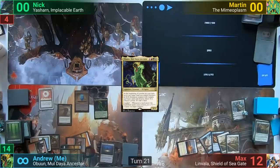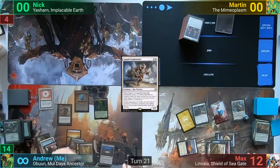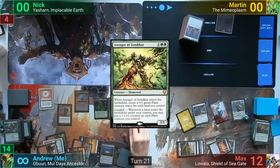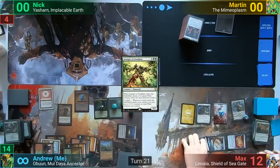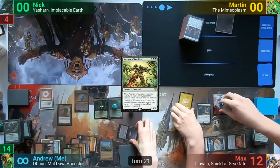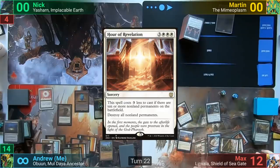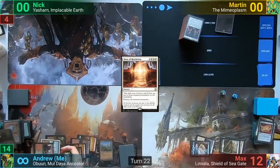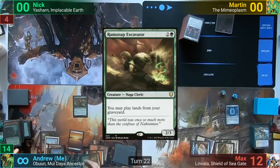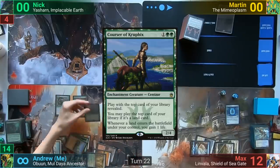Max untaps, plays a tapped land, casts Squad Commander, upticks Elspeth making three more Soldier Tokens, and passes. I untap and cast Avenger of Zendikar, making eight Plant tokens. I play a land, putting a +1/+1 counter onto my plants and a +1/+1 counter onto my Commander. I animate the Drownyard Temple and swing it at Max. Max blocks with four Soldiers and I pass. Max untaps, returns Elspeth to hand, and casts Hour of Revelation as I have more than ten non-land permanents. This deals with most of my board, and he recasts Mask of Memory and passes. I untap, cast a Ramunap Excavator, and play a Forest from my graveyard. I cast an Evolution Sage and a Courser of Kruphix, revealing a Marsh Flats off the top, and pass to Max. Max plays a land and casts Mangara, passing back.